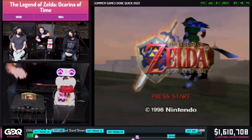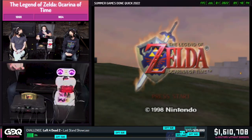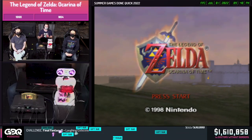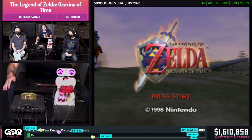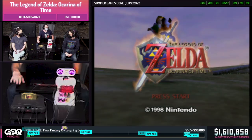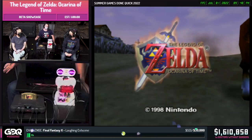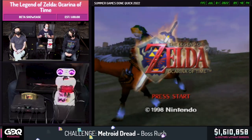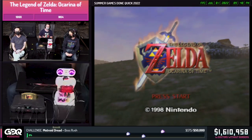This is an unmodified Ocarina of Time cartridge. This is the first release we know of that came out in the United States, and you wouldn't believe what's in this cartridge. This is a real original N64. The only modification is an RGB mod to get a clean video signal. Otherwise, the console hasn't been modified in any way, and the gameplay is completely unaffected.